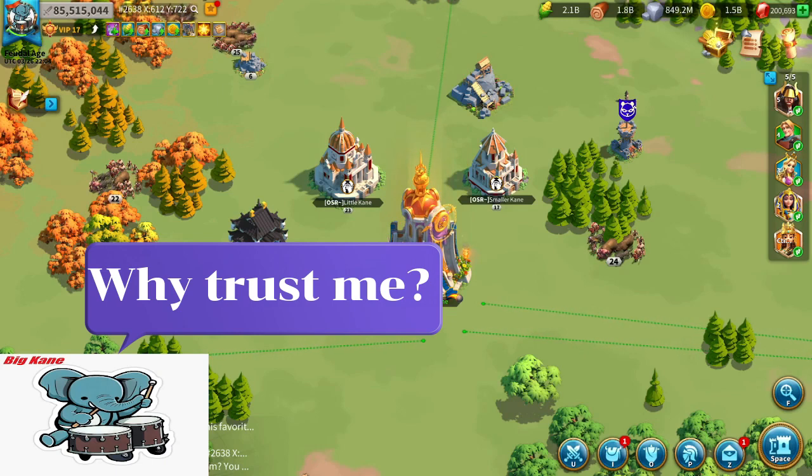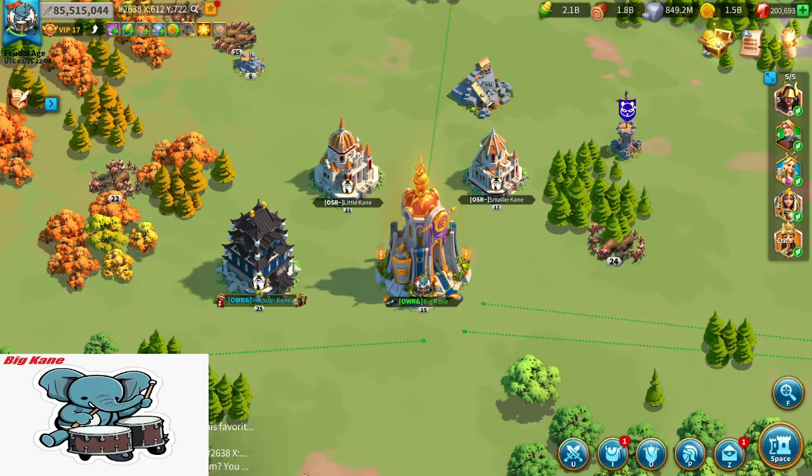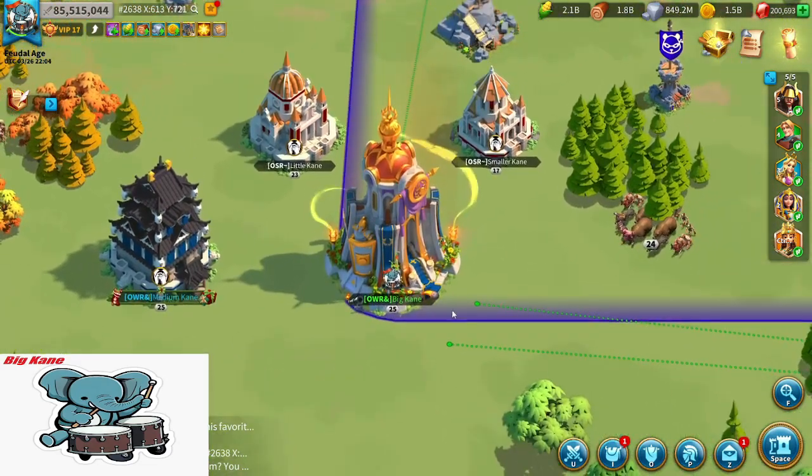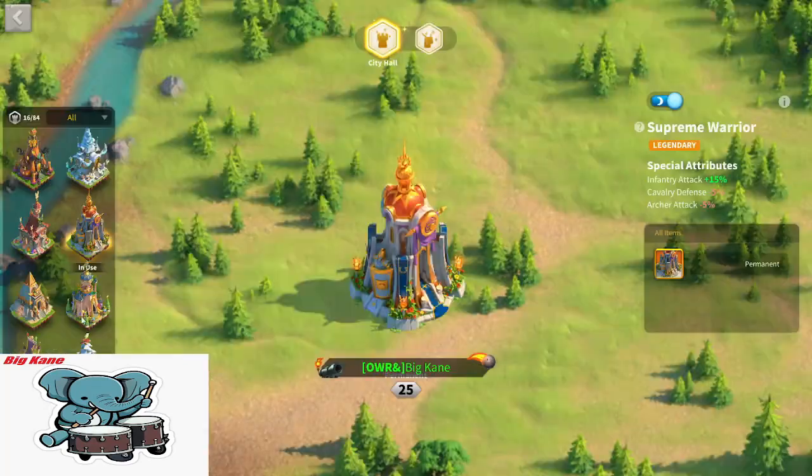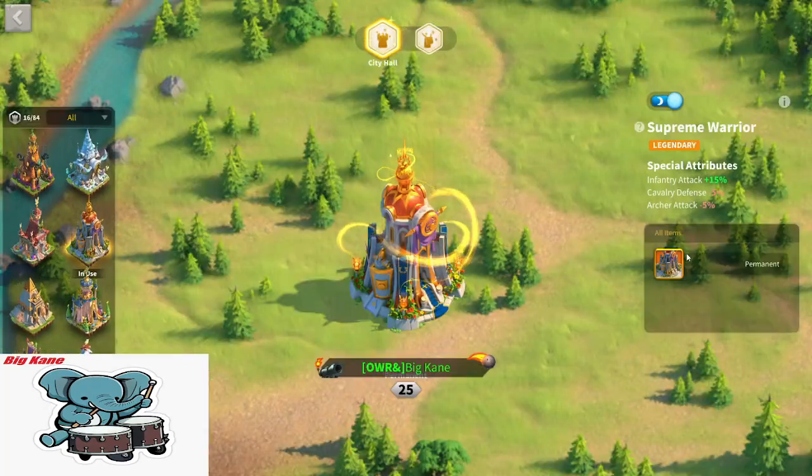What is my Zenith of Power history and why can I, debatably, give you reliable information? I've won this event before. You can see on my screen right now I have this skin — it is called the Supreme Warrior, it's the infantry attack skin.